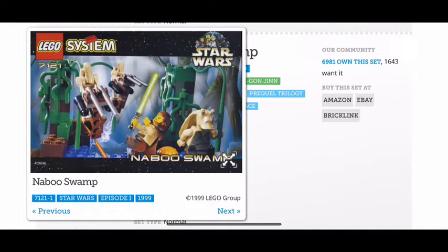Next up we have Naboo Swamp. You get Jar Jar Binks, you get Qui-Gon Jinn, and you get two droids. Amazing set — automatic 10 out of 10.